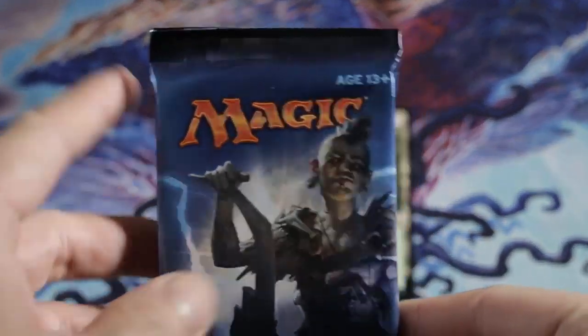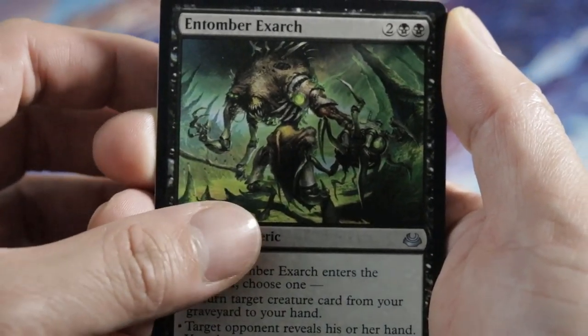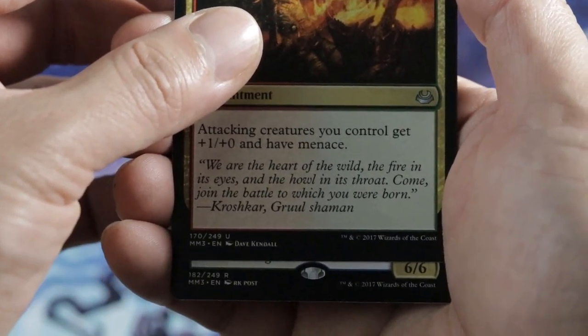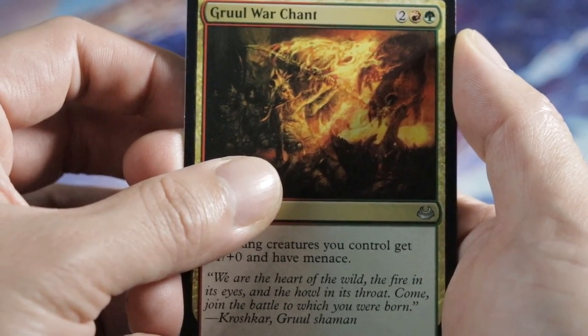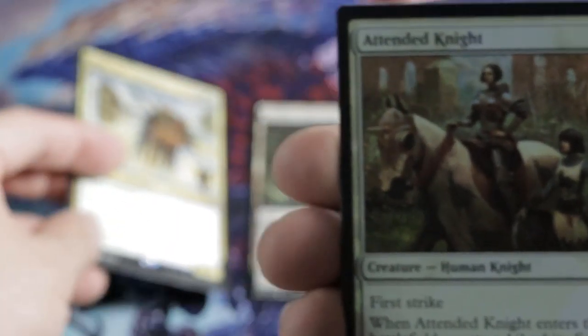Second pack. Got our Cygnet, Tumor Exarch, Gruul War Chain, and our Tarmogoyf. Oh my gosh, it's the 6-6 flyer — the Viaton? Yeah, there you go. So we got our foil Tarmogoyf? No, still not. Damn it.